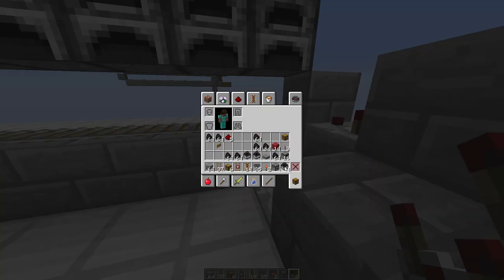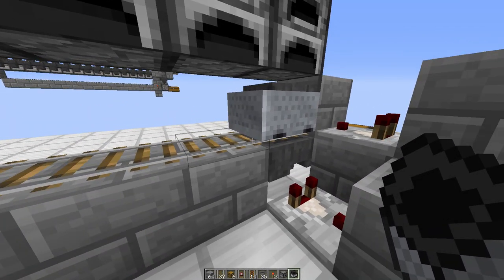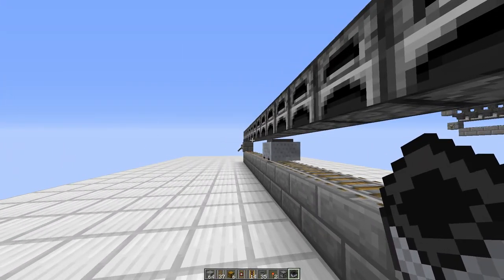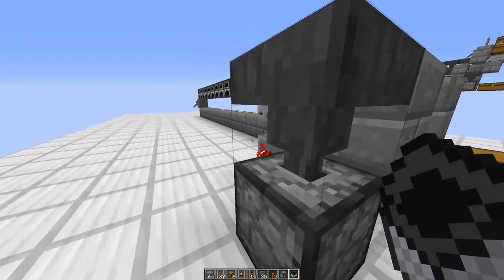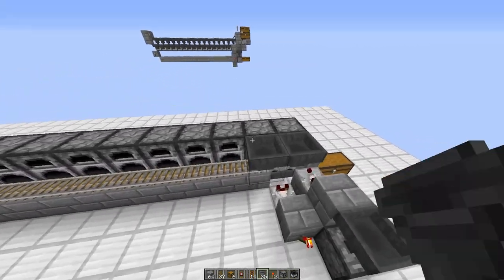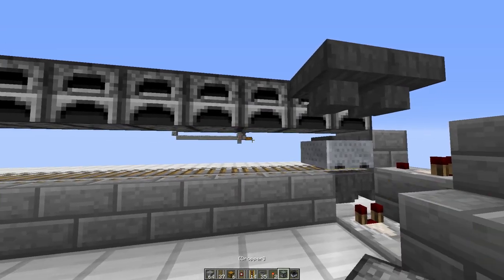All you need to do is place one minecart with hopper right here, and you can test it quickly by taking one item and putting it in — it should go back and forth once. That worked. Now on top of here you want to take hoppers — I've placed the furnaces all pointing this way, by the way.